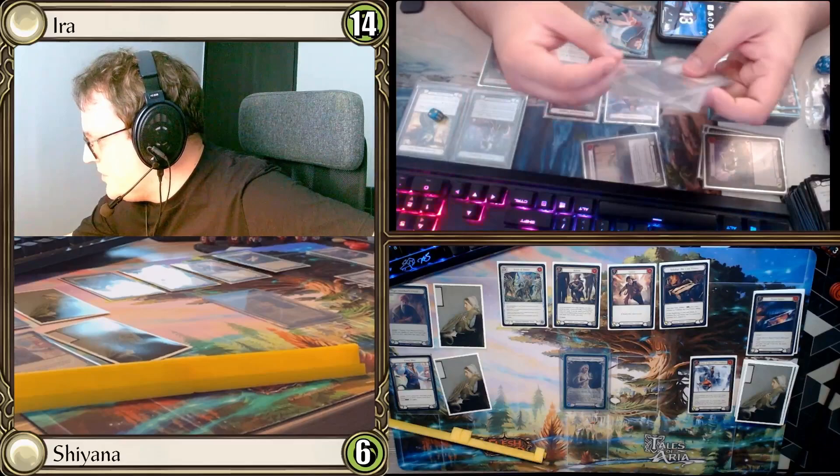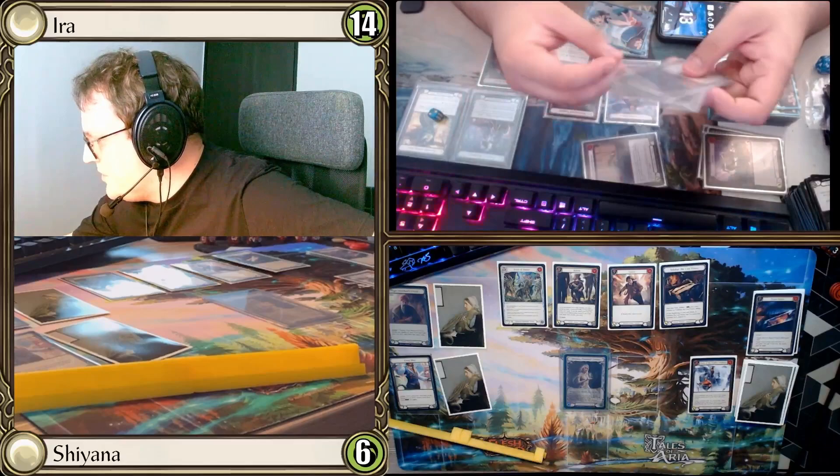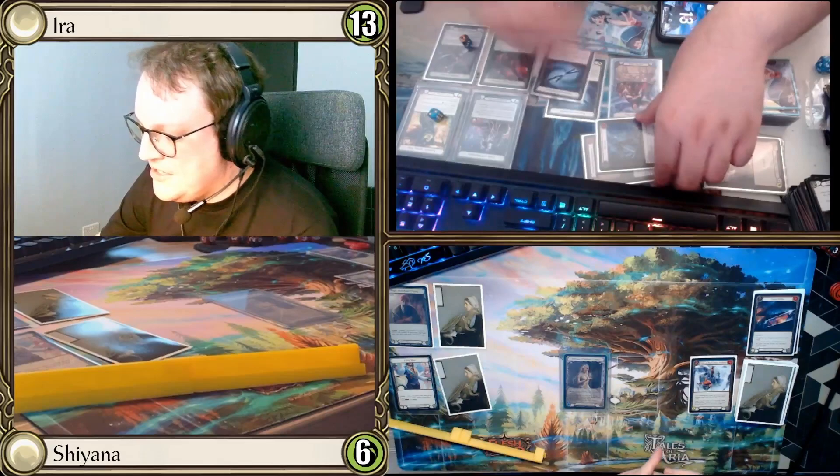My combo misfired. I play Red Snatch coming in for 4 — using Snapdragon Scalers and my last 2 resources to swing in for 4. Opponent takes 4, down to 13. We also realize the Snatch should have been buffed as Aira (base attack 4 becomes 5 with Stubbies), but the play already resolved. My combo misfired badly.